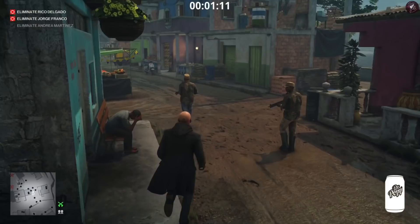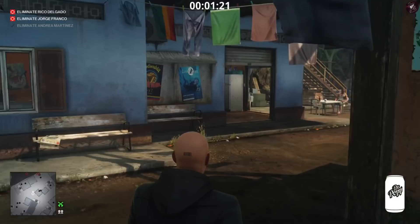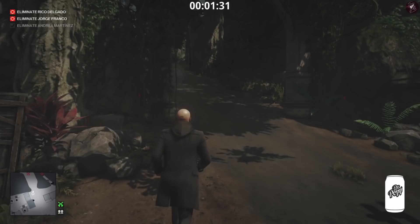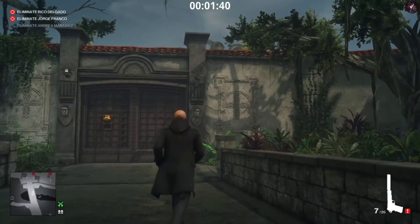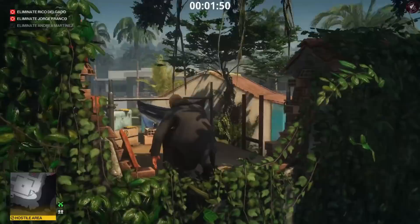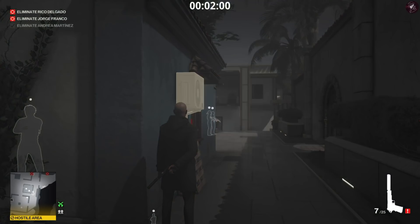There was a small section here we struggled with in yesterday's stream but we managed to iron it all out, so this is easy now — that's trusting the process. I usually call this route because I usually smuggle in an item here, which I completely forgot I don't need to smuggle anymore. We need to head up to the mansion, pull out our pistol, take out the camera on the right, go into the bushes to the right, go to the far end, and climb the vine.